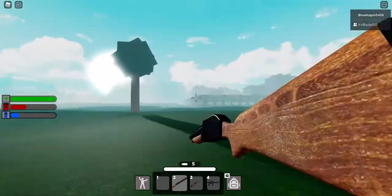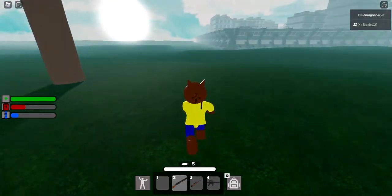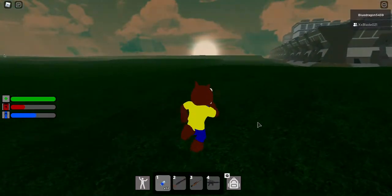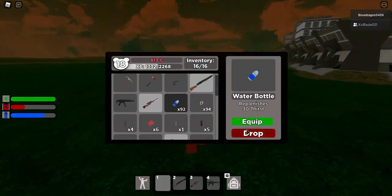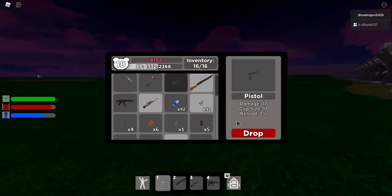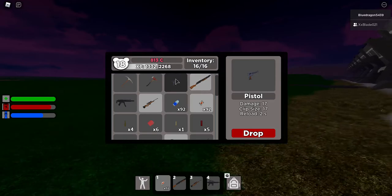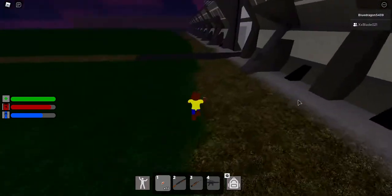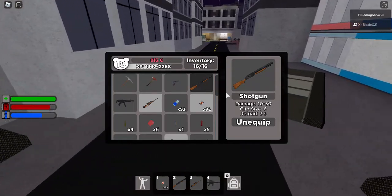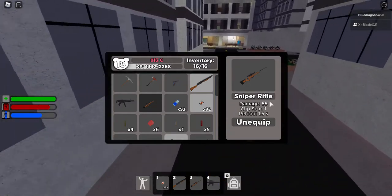The shotgun is the only weapon in the game so far that can deal a different amount of damage with each shot. It takes three seconds to reload. It can do anywhere between 10 and 50 damage depending on how close you are, so if you're really close to the infected you can actually take them down with one or two shots. It's a pretty good gun, but obviously you've got to get up close, otherwise it won't do much damage.